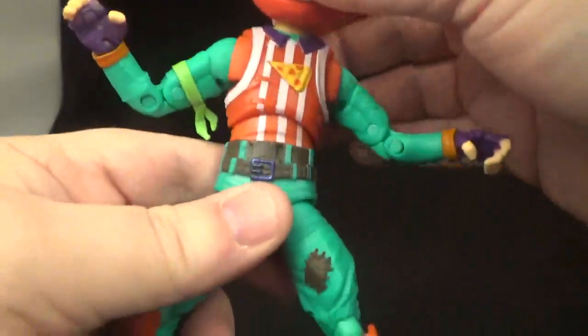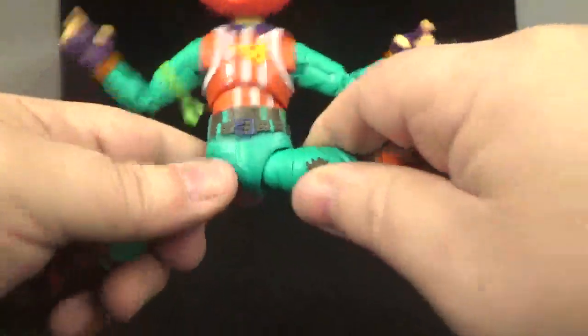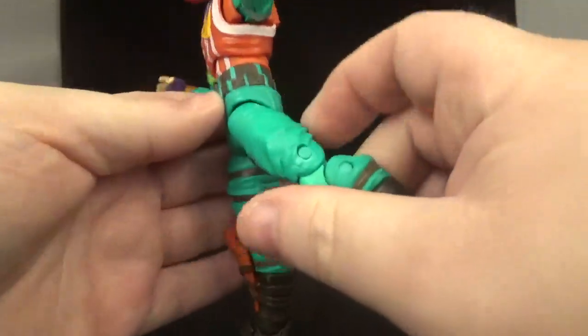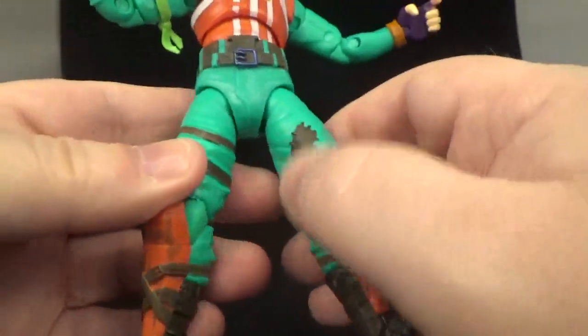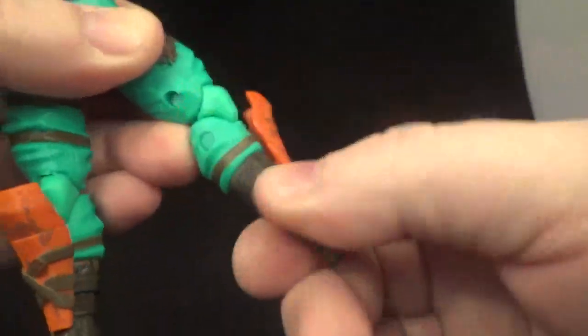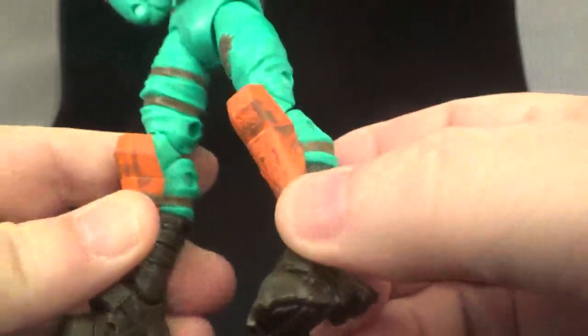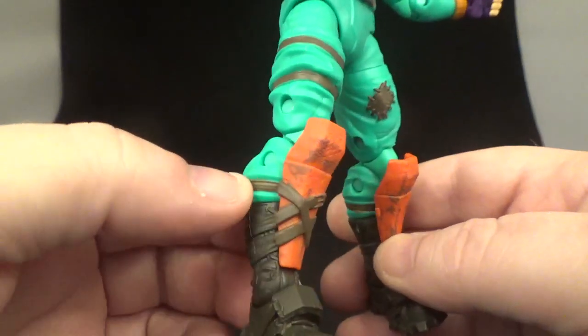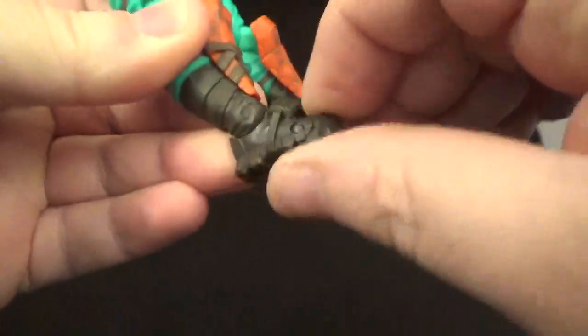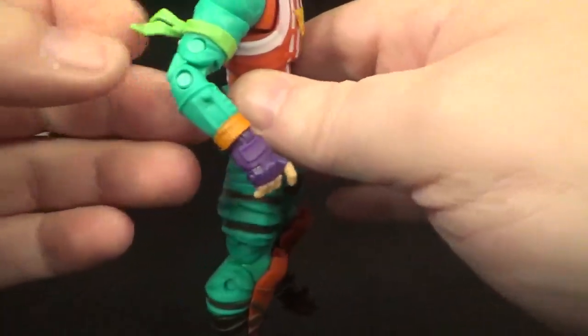He's got the belt area, nicely painted brown with a purple belt buckle. Moving on down — he can do the Van Damme splits and kick up. Kick back a little bit, not much — the butt gets in the way. Thigh swivel. He's got some nice teal tights with either tomato sauce or blood. Nice brown painted straps. He does have a boot cut swivel. Really nicely done knee bend — I like that, really good. Then you got the shin guards, nicely painted with some pizza sauce or blood, and brown painted straps around the boots. Very well detailed. You got a toe tilt up or down, a toe tilt, and a rocker too. Really well done articulation.